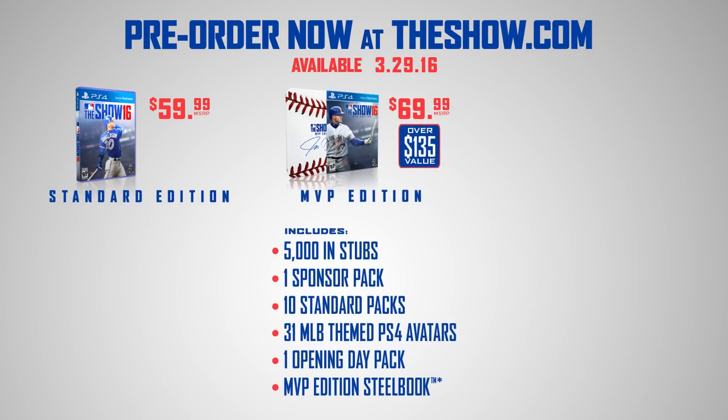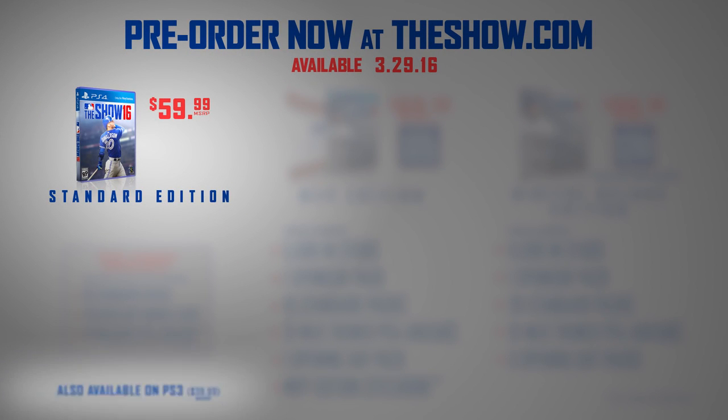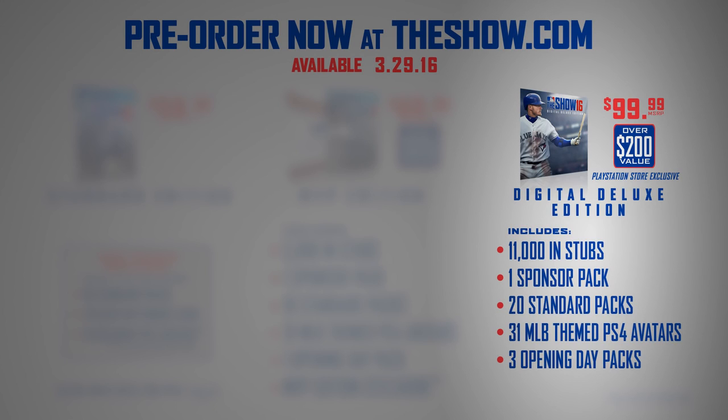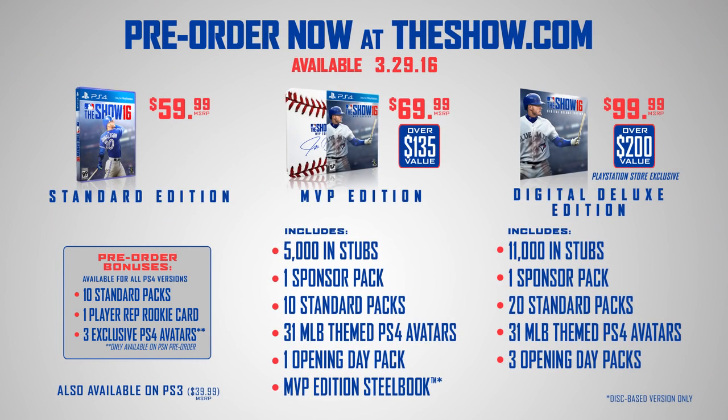This year we are releasing three different versions of MLB The Show 16, releasing on March 29, 2016. The first is a standard version — on PlayStation 4 it's $59.99, on PS3 it's $39.99. The next version is the MVP edition at $69.99, which includes over $135 in value. The next version is the PlayStation Store exclusive digital deluxe edition for $99.99, which comes with over $200 in value. By pre-ordering the game, you'll receive 10 standard packs, one player rep rookie card, and on PSN if you pre-order, you'll receive three exclusive PlayStation 4 avatars. You can pre-order now at theshow.com or any of the other major retailers.